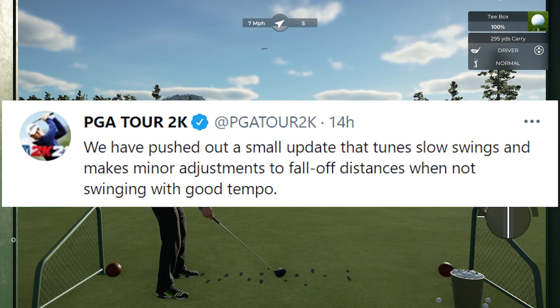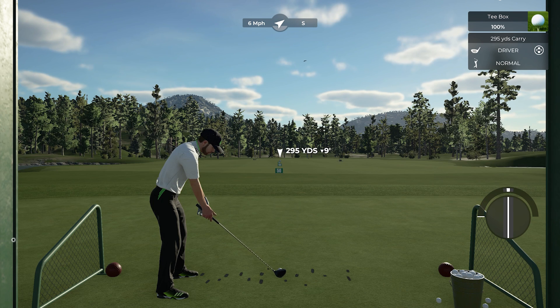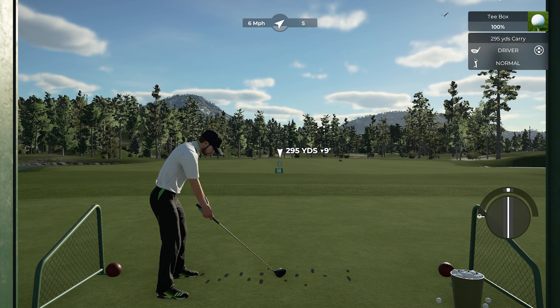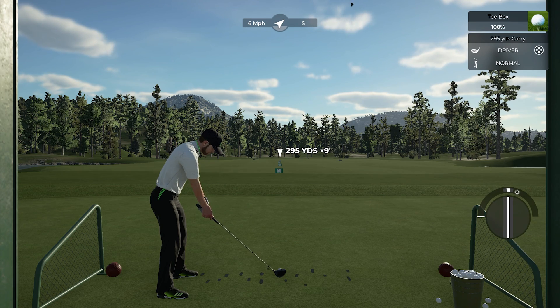Even with this new update, if you were barely outside of that gray forgiveness area on the right side of the screen, you did not get a big fall-off. But now, anything off the gray has a more significant penalty than before. The further you move toward the very fast end, the more penalizing it is. Before, a red slow would not take off any distance, but now in this update it makes sense that slow is penalized.